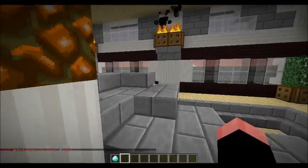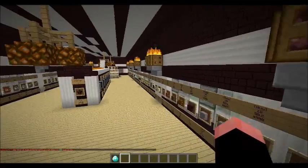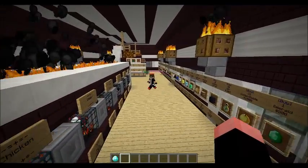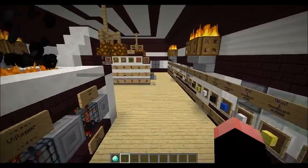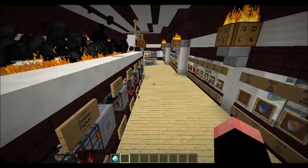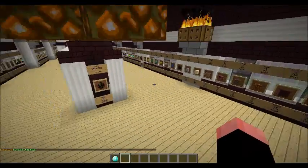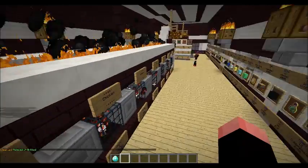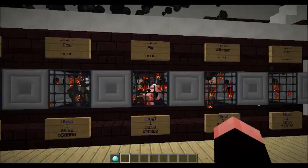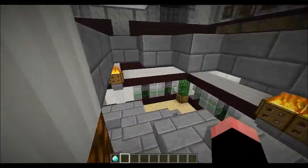Upstairs in the mansion we have got the shop, or slash warp shop, which was built by me. Terrapit18, which is my admin, one of my admins, actually made all of these signs, which is like the most lengthy process ever. So this is where you can buy all of the things. It's got spawners in the middle, so you can have a quick look at all the spawners you can get, bulk sale signs, potions — everything you can buy really.